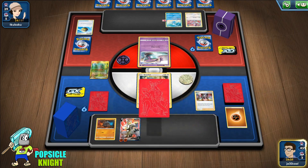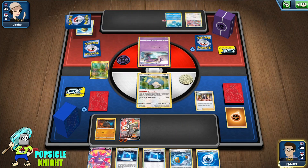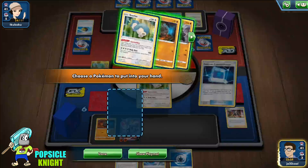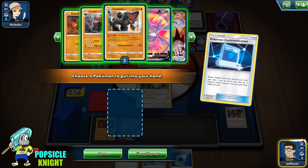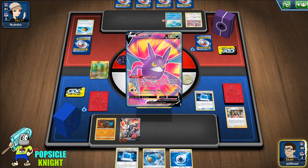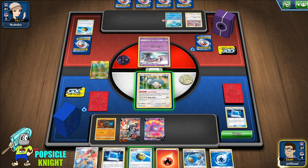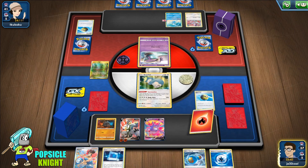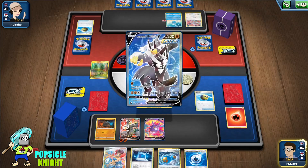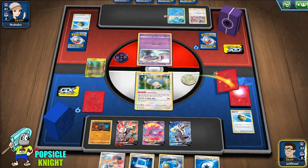I'm just gonna Marnie here. We got a Crobat — let me thin out my hand. I'll get three cards from Dark Asset. I can get rid of the Fire Energy, put it in the discard, and get our Rapid Strike. I'll Gormandize and get three cards — and we get Rapid Strike Energies!